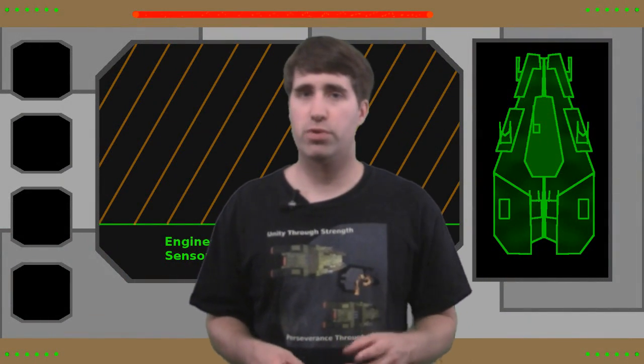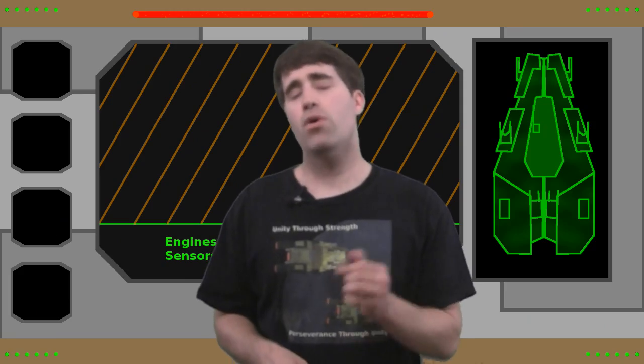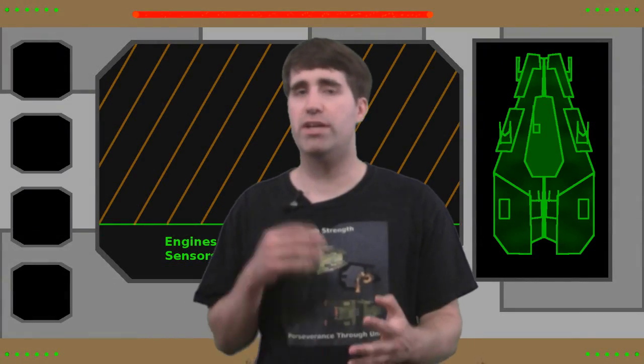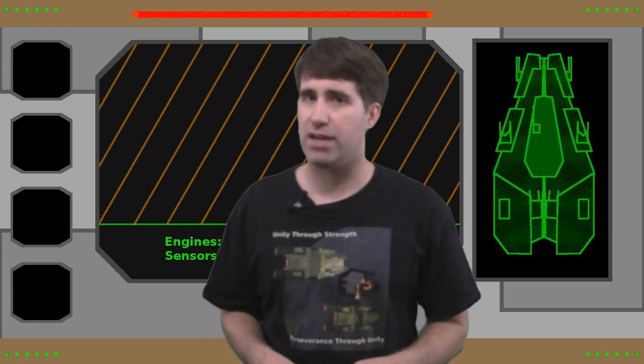Starfighters are the wild cards in the Kaladagia universe. You can use them in a war of attrition with some fighter-on-fighter action, or you can send them into enemy warships targeting specific systems like weapons or engines and help turn the tide of the battle in your favor.